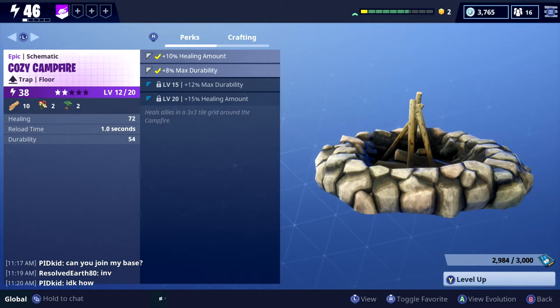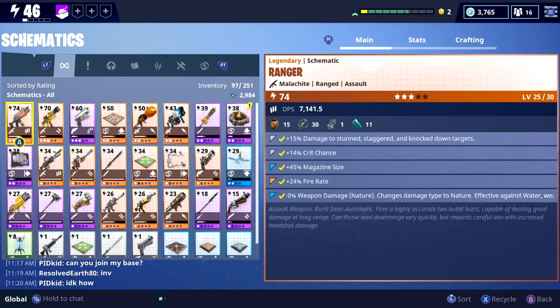Let's take it to level 12. At level 12 we've got healing 72, durability 54, and the reload time is the same. Herbs and flowers have gone down slightly, or might be the same — I'm not quite sure. We've leveled it out, so I'm going to go jump into some games and quests.